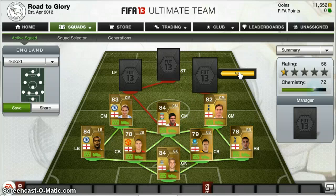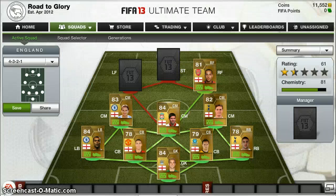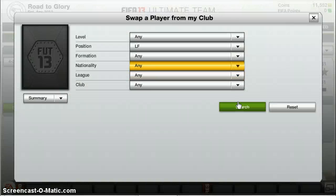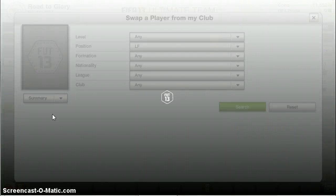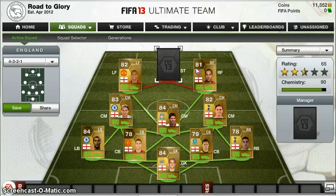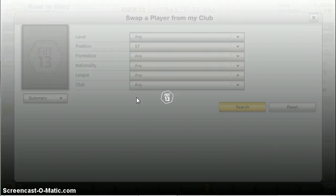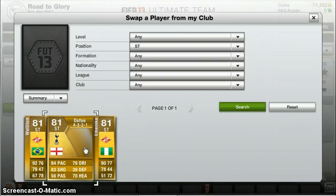Right forward — an England team wouldn't be complete without Walker, the fastest player in the game. Left forward, we have Ashley Young — what a great player. Finally, striker, we have Jermaine Defoe.